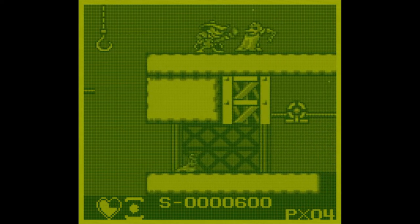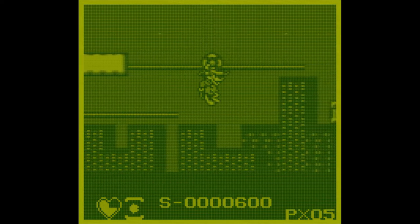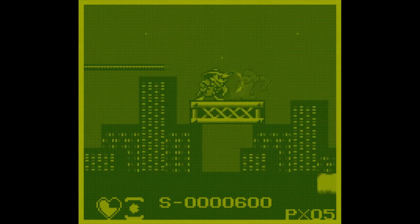I mentioned this was like Mega Man - here's your first Hammer Joe. Unlike Mega Man, Darkwing Duck has this cape mechanic. If you press the up arrow, you'll pull your cape up in front of your beak, which will protect yourself from projectiles.